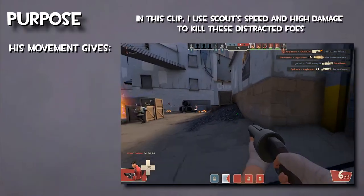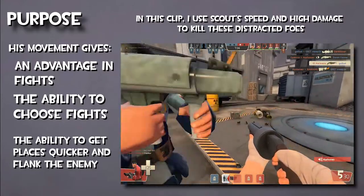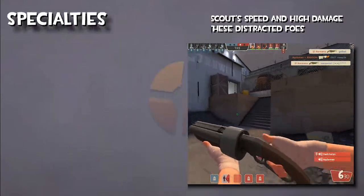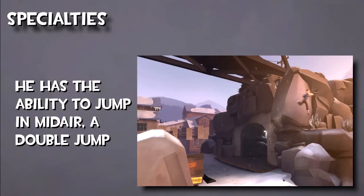His movement gives him the upper hand in fights, which allows him to choose his fights, get to places quicker, and flank the enemy to surprise them from a direction they were not expecting. Scout has the most varied movement abilities in the game, running nearly 33% faster than the regular running speed most classes run. He can also do a double jump to get into higher places.